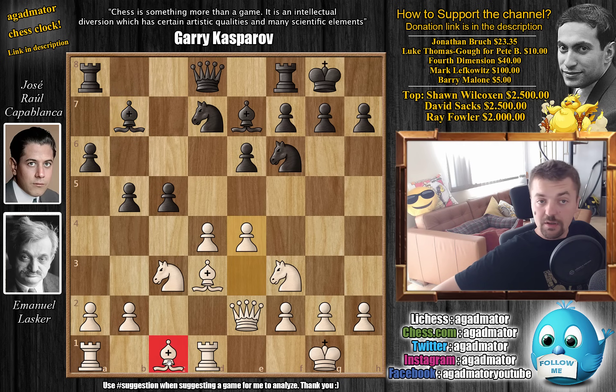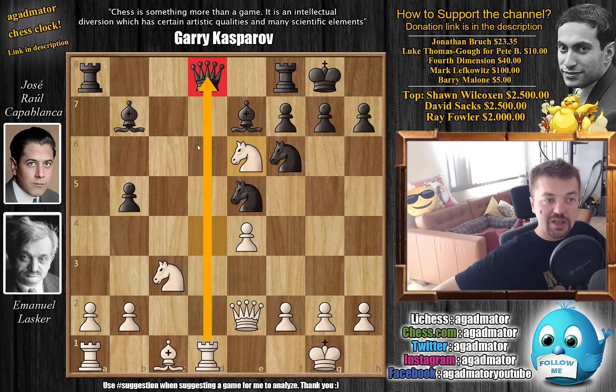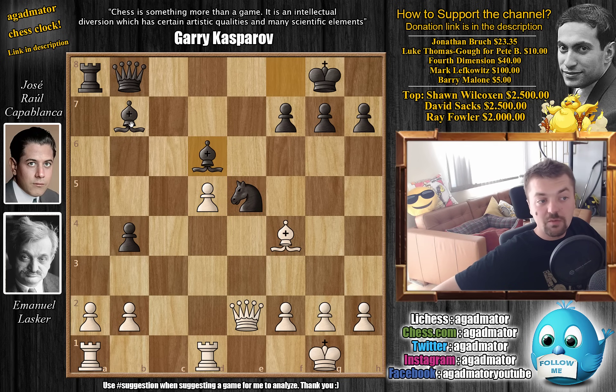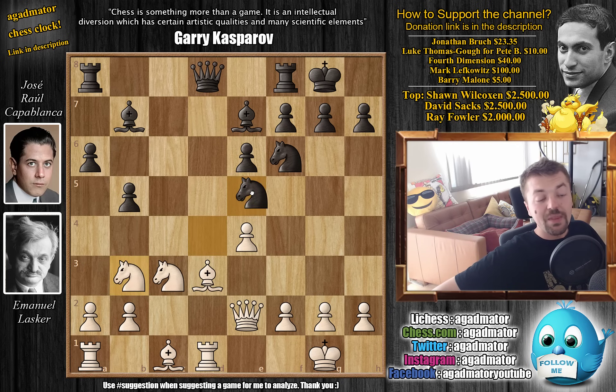After Bb7 by Capablanca, Lasker pushes e4, now ready to develop the dark-square bishop — much later than he probably should have. We have cxd4, Nxd4, and now Ne3 — a great move by Capablanca, threatening to take away Lasker's bishop pair. He's not worried about the queen being on the same file as the rook, because even if Lasker plays Bxb5, captures, and Nxe6 — seeming dangerous — once you move the queen, say Qb8, you can capture the rook and white doesn't have good compensation for the sacrificed material.